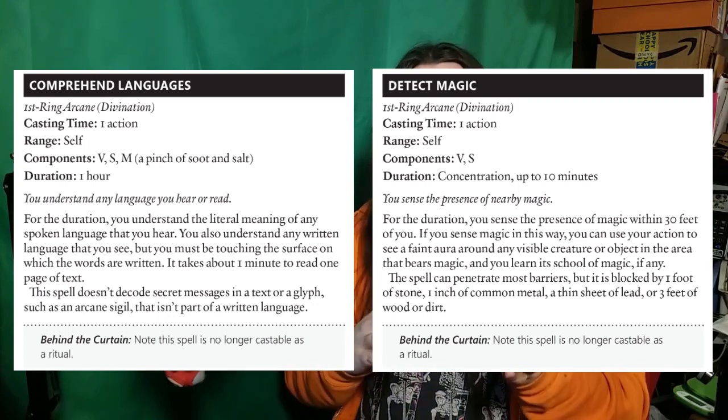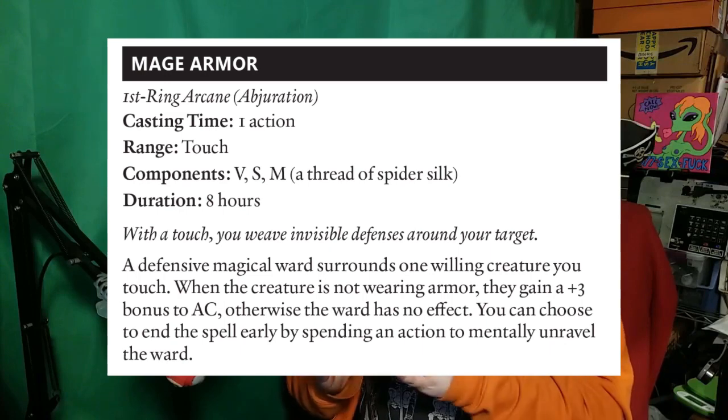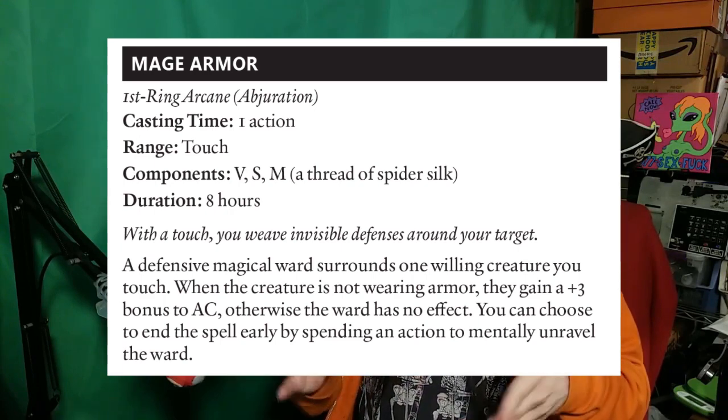And then giving wizards and possibly other classes extra ritual spell slots is going to encourage players who normally do not take these kinds of spells to do so, because they have the spell slots and they have to take something in them. There have also been a few small changes made to a handful of spells. Comprehend Languages and Detect Magic, as I mentioned earlier, have had their ritual tags removed to be consistent with the new ritual rules.